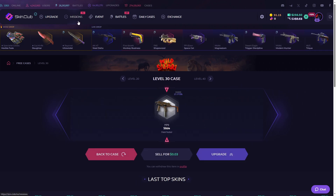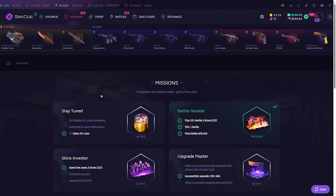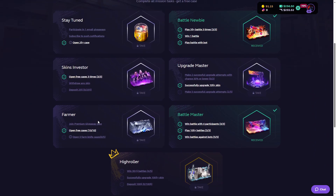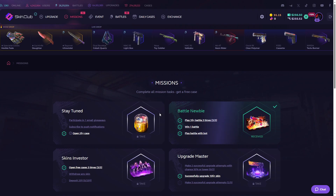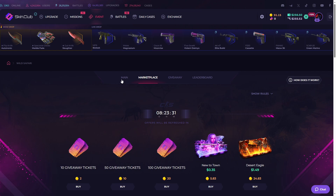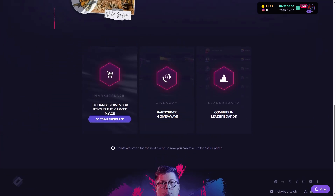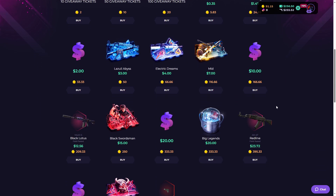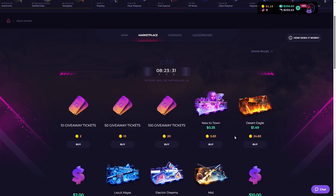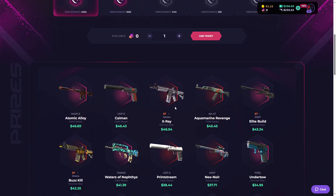Okay, so those were the free daily cases for today. On the mission tab you can complete tasks to get a free case — if you complete these tasks you can receive free cases, which is a great bonus. For the event, there's currently a Wild case event going on: for every $5 you spend on cases, upgrades, or battles, you receive one point, which you can spend in the marketplace to buy stuff or participate in a giveaway for a chance to unbox cool skins.